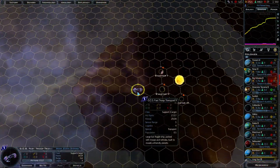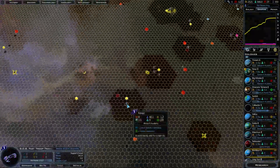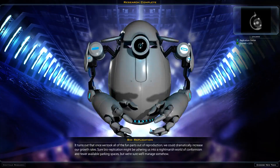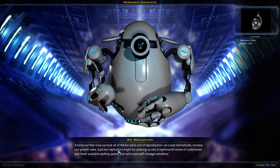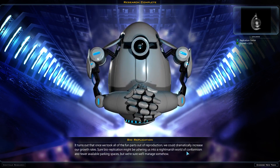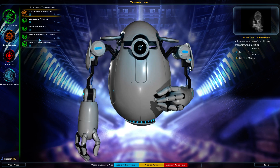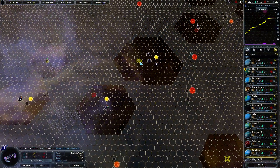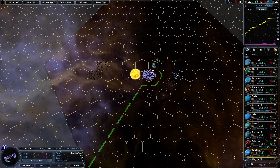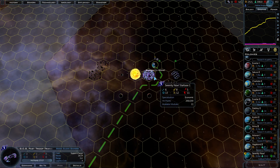Did I leave a transport in the middle of nowhere? I've got like 0.5 population — that's probably like half a billion population just kind of sitting in space for the past hundred weeks. Let's take them home. I feel bad for them now. Bio-replication: it turns out that once we took all the fun parts out of reproduction, we could dramatically increase our growth rates. Sure, bio-replication might be ushering us into a nightmarish world of conformism and fewer available parking spaces, but we're sure we'll manage somehow. Habitat improvement — gonna take that one. Let's find the home of this transport. Let's take them to Serenity, the capital planet. They'll be happy there — or not; they're probably capped on population, so there's probably no more room for them, but they gotta go somewhere.